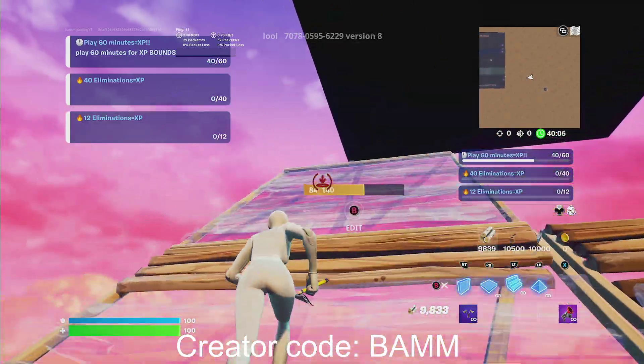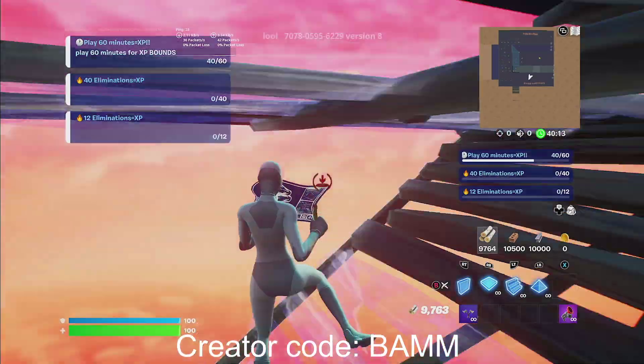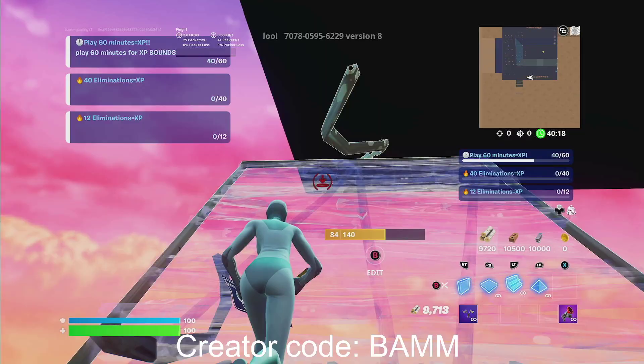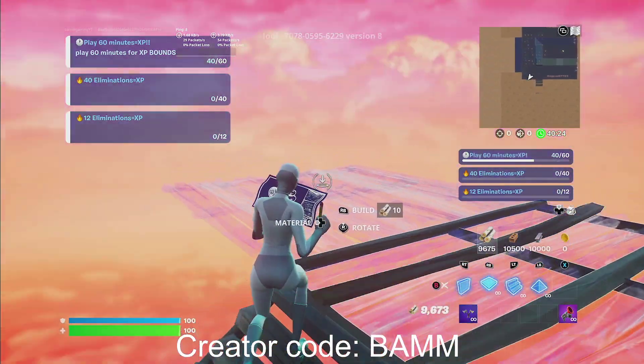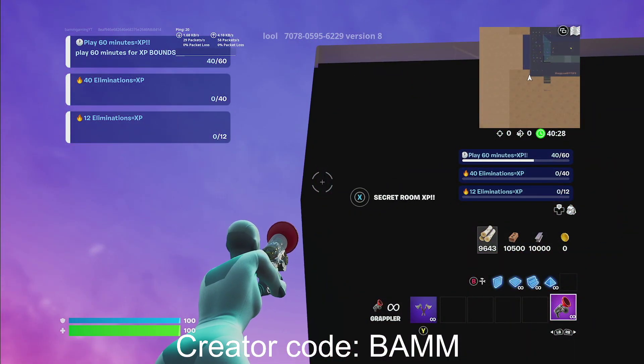Not above it, below it. So I'm just going to build. Once you guys get close enough, make sure to start building floors. You're going to go one level below — all the way to the corner over here. And if you look straight up, it'll say secret room XP.